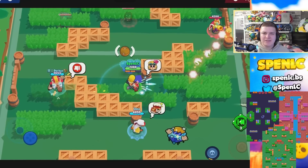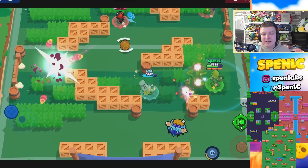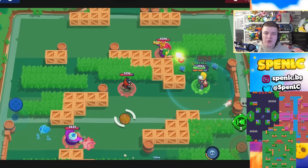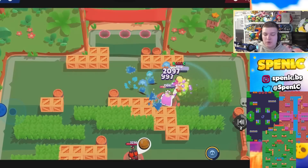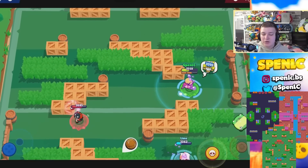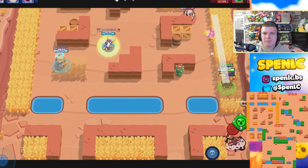Next up is Buster. He's struggling in the meta but there are a few maps where he's actually a strong competitive pick. Canal Grande — his gadget can get some insane value, and of course tanks are really strong there. Crystal Arcade is also pretty good down the lane, and same with Super Beach.